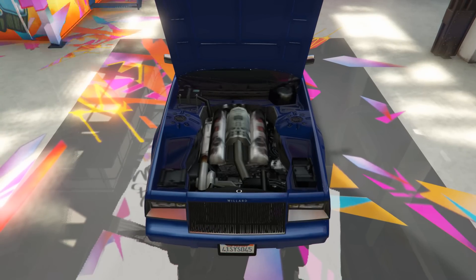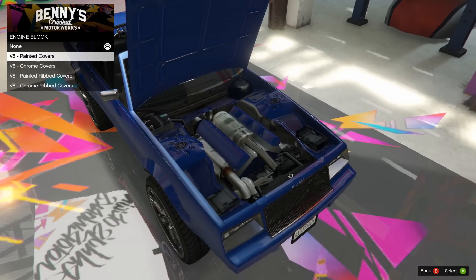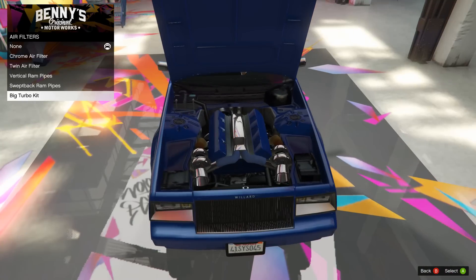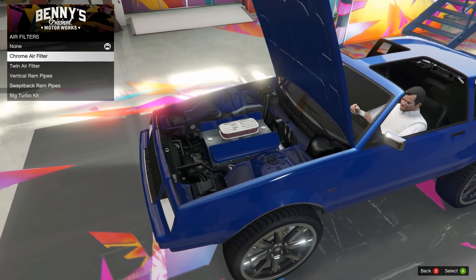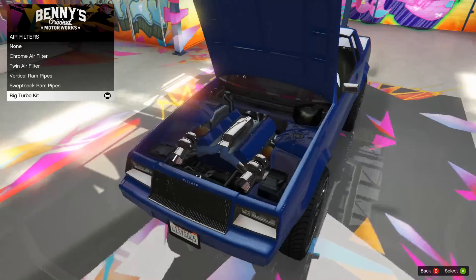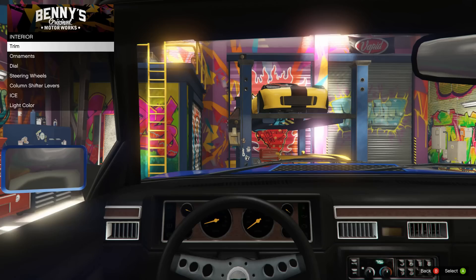We're gonna go with the engine upgrades - engine block. I always like to do the painted one, so I'm gonna go painted smooth today, not the ribbed one. Air filters - I always like to go with the big turbo kit, but we'll take a look at the other ones first. We got the swept back, the vertical, and both the chrome and twin air filters. I still like the big turbo kit - it looks so nice, even though you can't see it unless the hood gets ripped off your car. It's still cool.